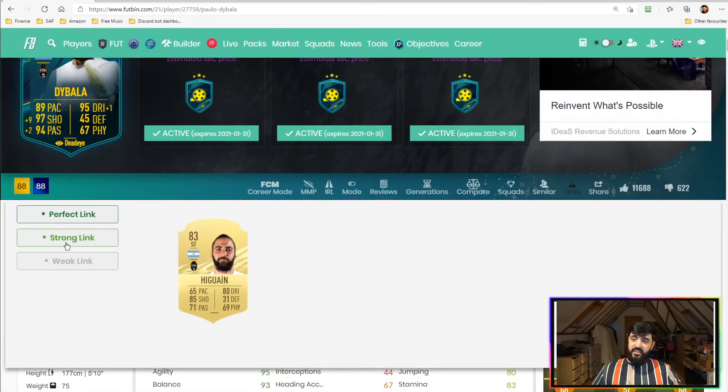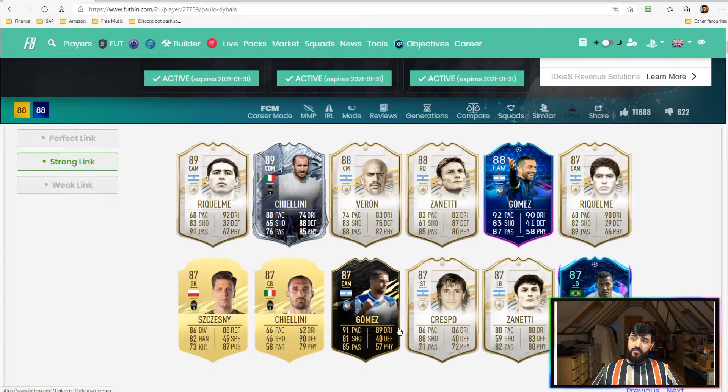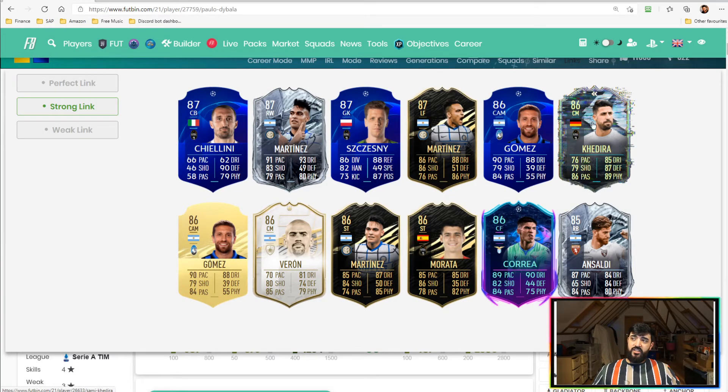For linkability: you've got the perfect link to Juventus Higuain if you did that SBC, a weak link to others, strong links to Cristiano Ronaldo and Argentinian icons, plus Alejandro Gomez, Chiellini, and Lautaro Martinez. One important note: because this card is so good and cheap, many people are doing it, which means linked player prices are shooting up. Be careful — maybe hold off buying linked players until after the SBC expires, then build your team once prices calm down.